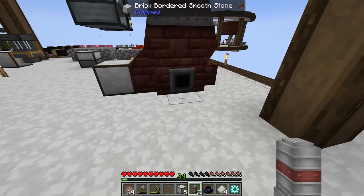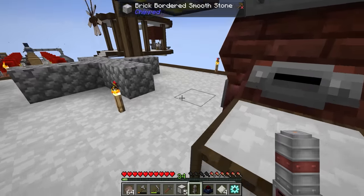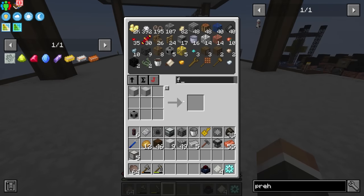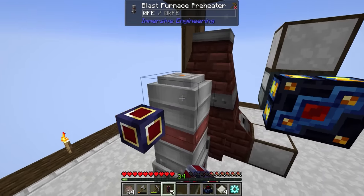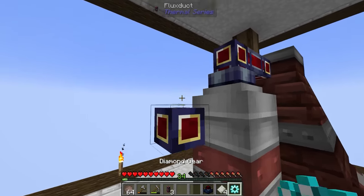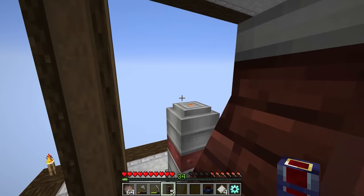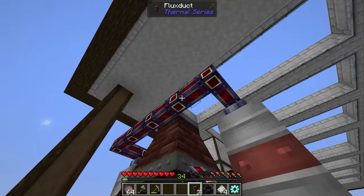The way this works is you put the preheaters down right here next to the blast furnace. If you place them the wrong way you can use the hammer to rotate them to face into the blast furnace. For power, we could use LV conduits but we have flux ducts, so I'll probably run flux ducts from the top around to the other preheater, then use one lapidary dynamo or other power source to connect everything together.